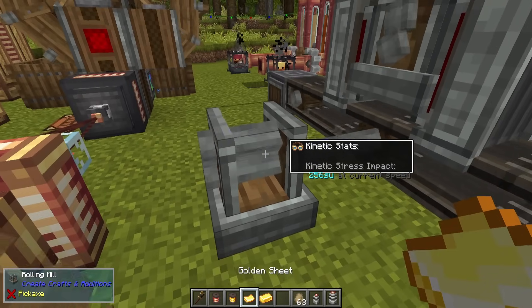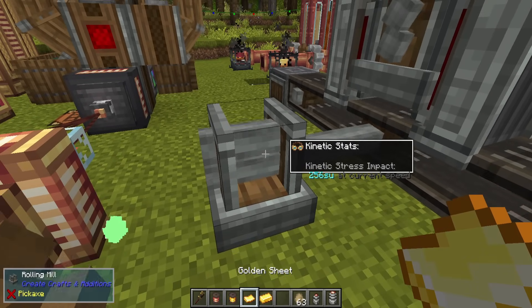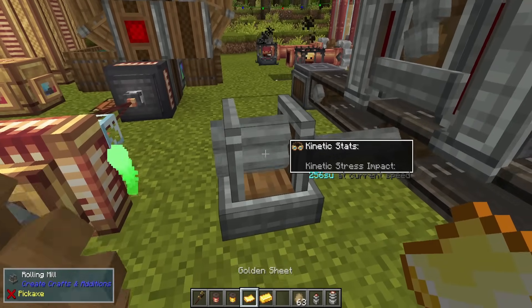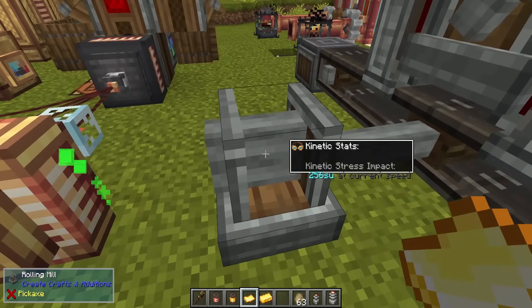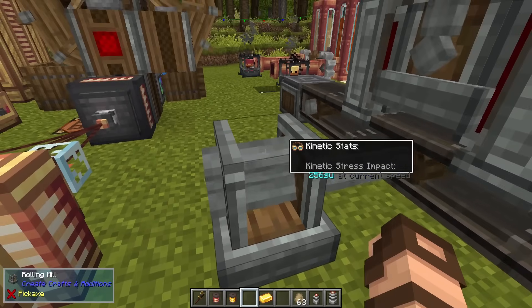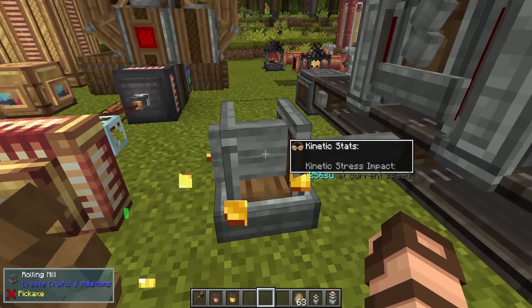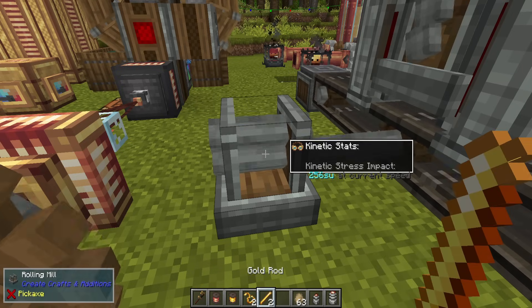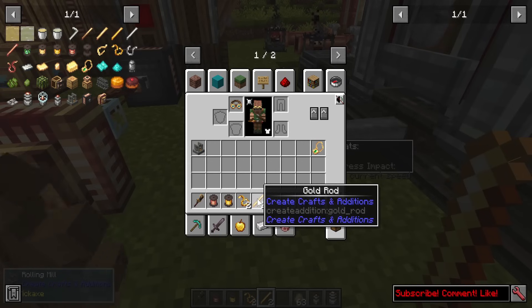I have a manual one here. If you toss something in the side, you'll notice nothing happens — it will not pick things up, though logically that is what you would do with a rolling mill. You're actually going to want to toss it on the top, and then it will start grinding up the appropriate items. You just right-click and you get them back, and that is how you make wire and rods.